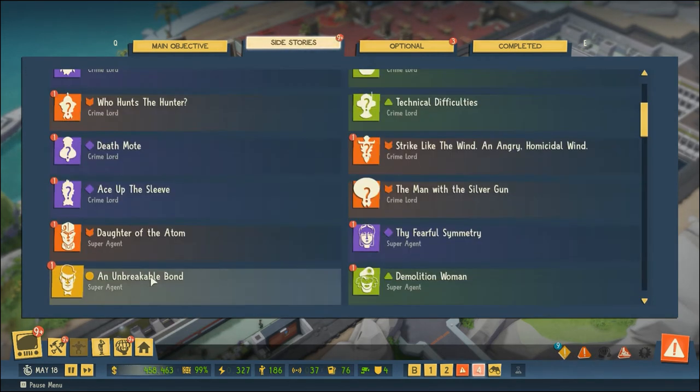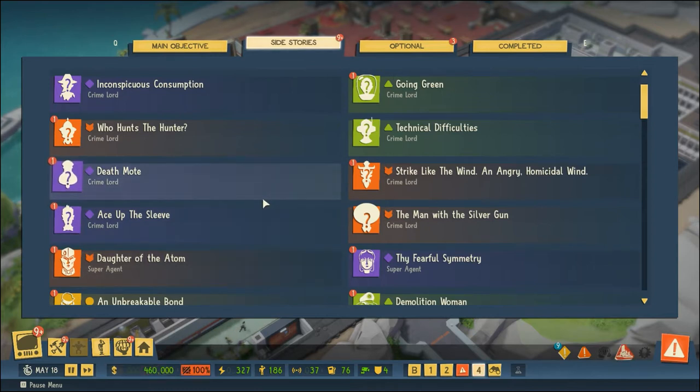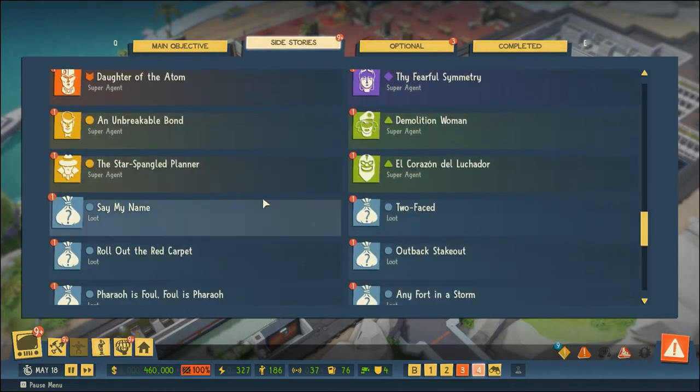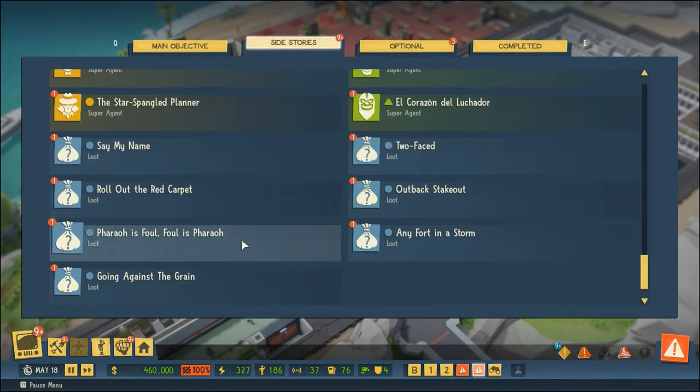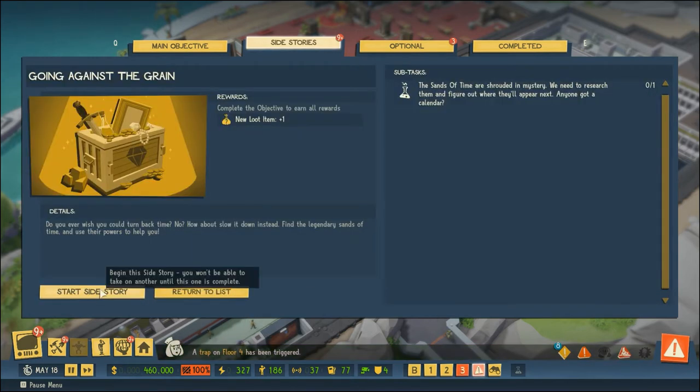All right, we've accepted our block of ice and now we get to choose a new side story. I think I want to do another piece of loot because that was kind of fun. Let's do - going against the grain. What is this? 'The Sands of Time are shrouded in mystery, need to research them and figure out where they are going to appear next.' So we will do this.